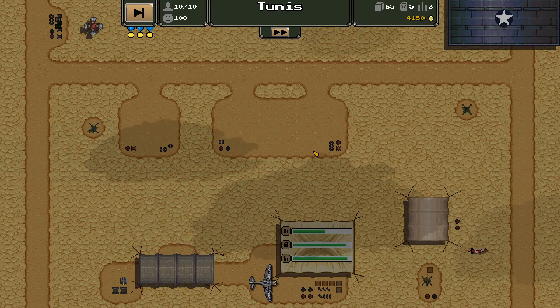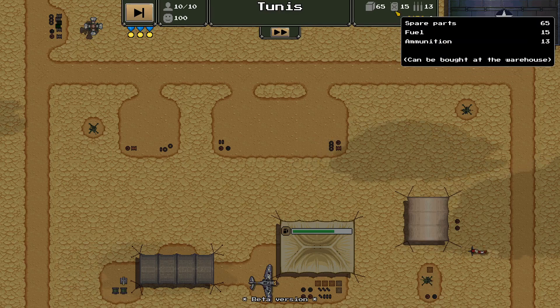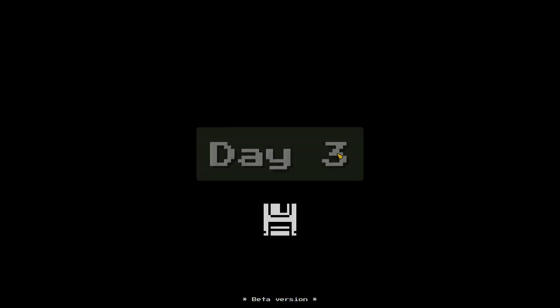With that being said, let's jump back into the gameplay. You can see the ammo and fuel added to our reserves up here — 15 and 13. The spare parts are on their way. And there you have it — that's the end of the day. We move on to day number three.